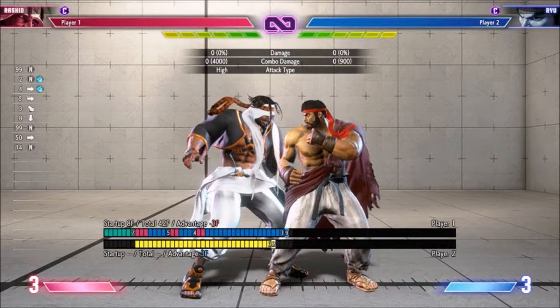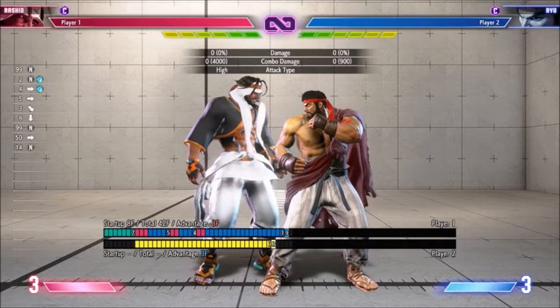Light Mixer is minus 3 on block. It's not especially rewarding on hit, and recovers point blank so you're liable to eat a mixup, but at least it's safe. Interestingly, it's a true blockstring from Rashid's target combo, so you can use it to make the target combo safe.